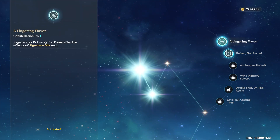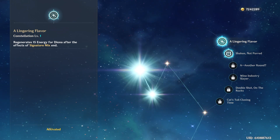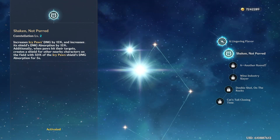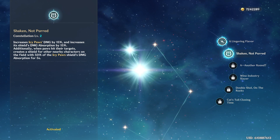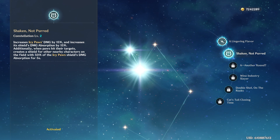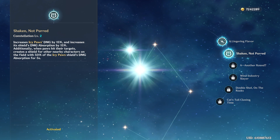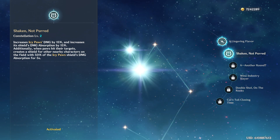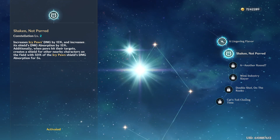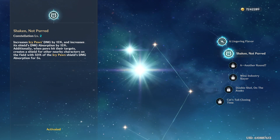Constellation 1 regenerates 15 energy for Diona after using her burst, so you can use your ultimate more often. Constellation 2 increases the damage of her elemental skill and increases its damage absorption by 15%. Additionally, when paws hit the target, it creates shields for nearby characters on the field with 50% of the icy paws' shield damage absorption for 5 seconds. The damage absorption is really good for in-game content, and if you're playing co-op with this constellation, the other teammates on the field will also get a shield.